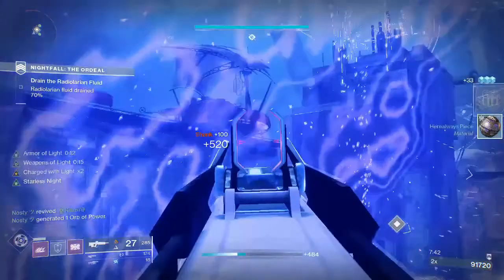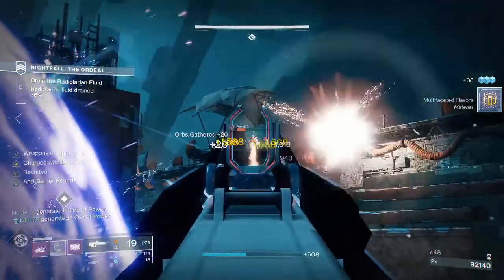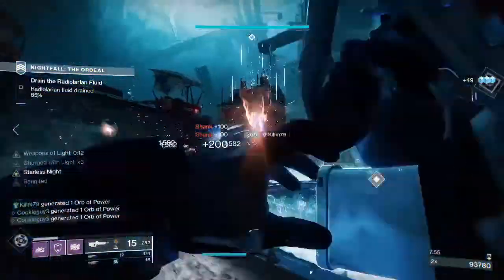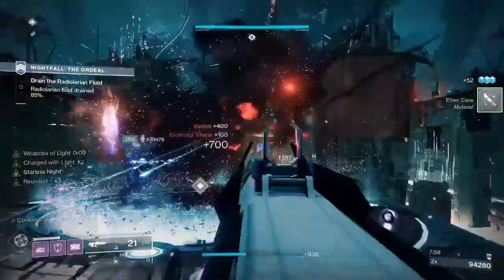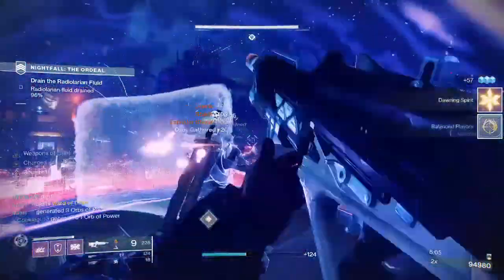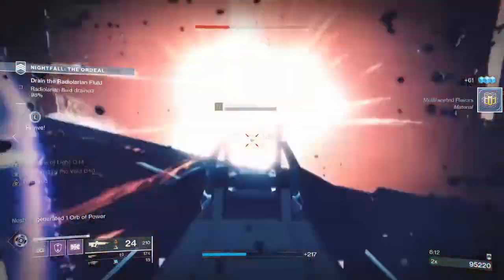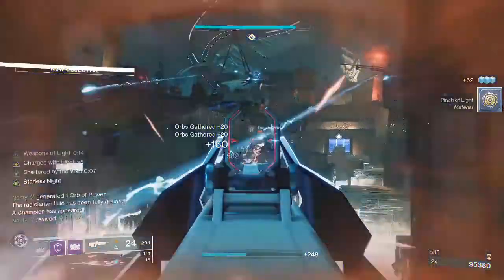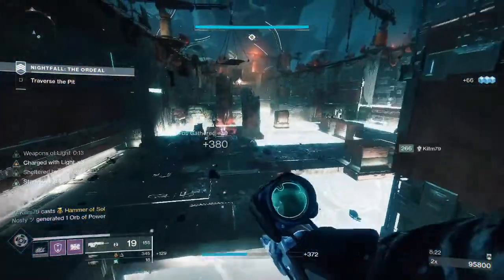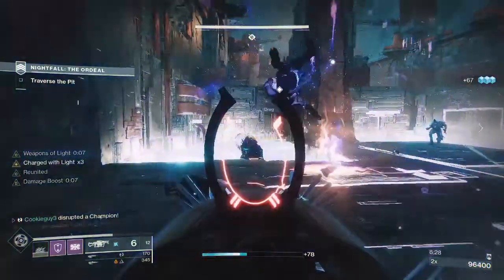I highly recommend Stars and Shadow or Ariana's Vow — that range lets you take out the vandals. Make sure you have one Ikelos SMG for reasons I'll talk about later. The Warmind Cells won't be useful while you're draining the Radiolarian fluid, but they will be very useful in the boss room because they stagger — you can use them to stagger the wyverns, which is absolutely crucial. Normally you stay up top, pop a super, and take out the overload captain.